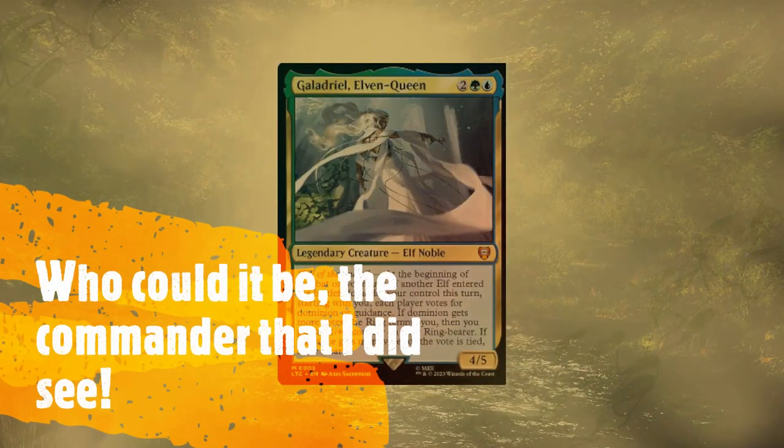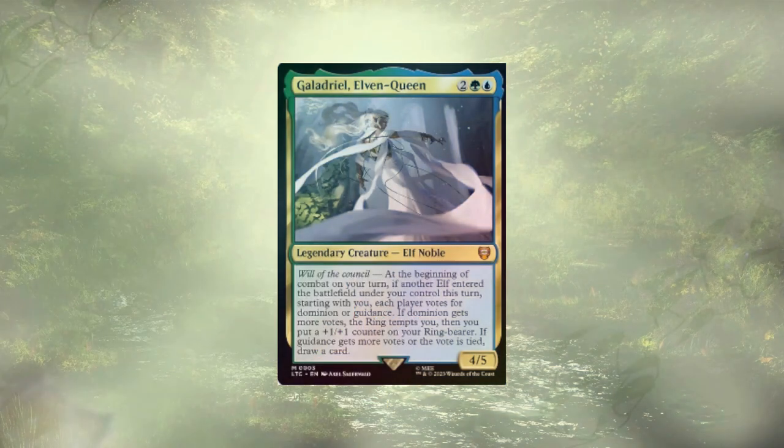We have a few choices for who our commander is going to be, starting with the face commander Galadriel Elven Queen, who is looking to see us tempted by the ring or gaining card advantage. Which one we get is ultimately up to the table, and in my experience you'll be drawing a card every time it's taken to vote.